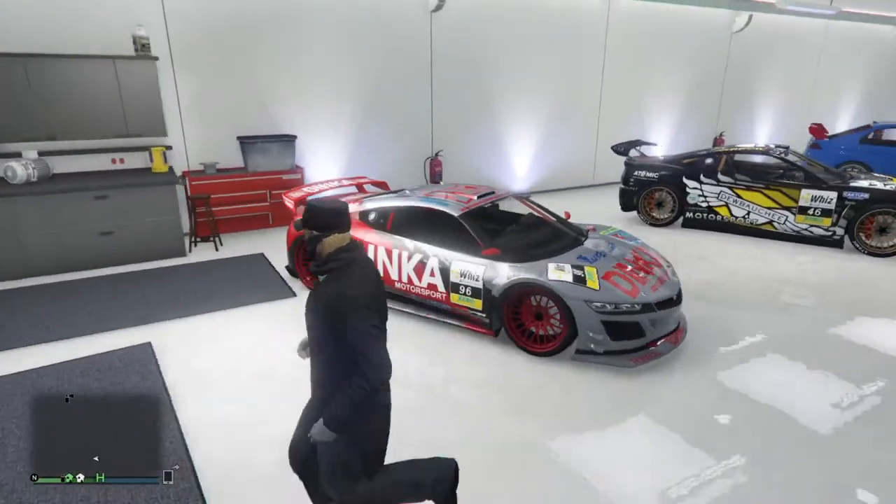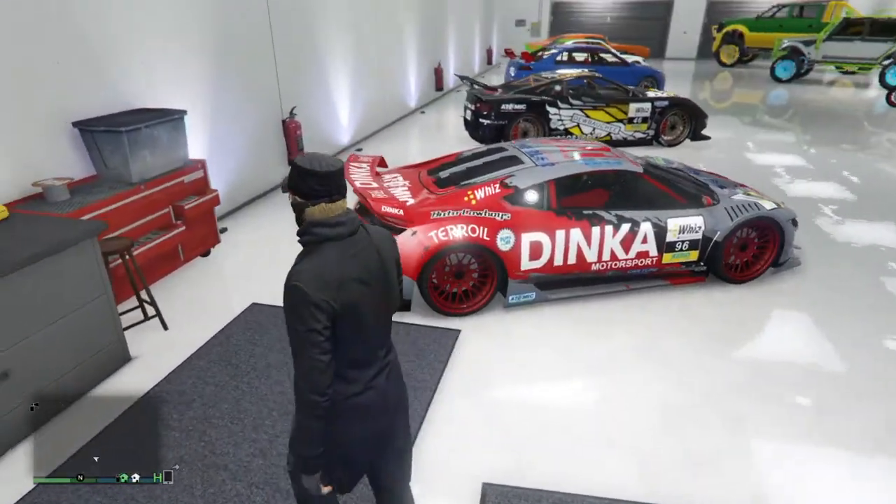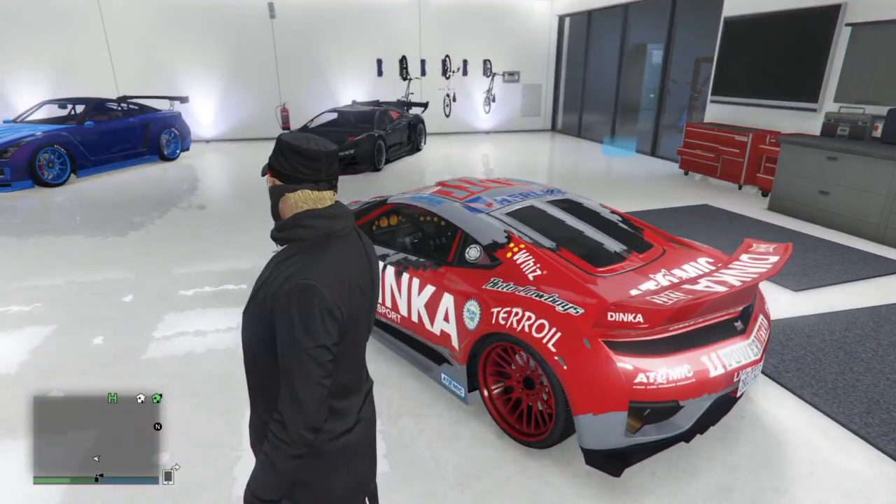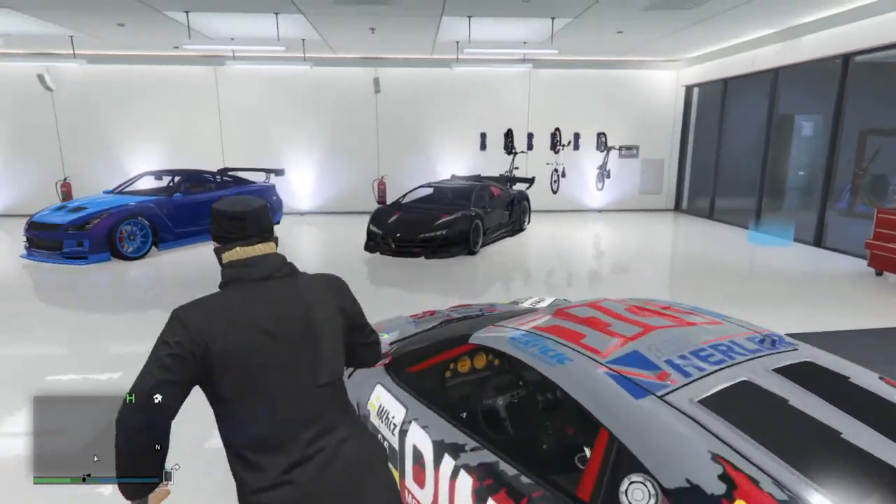The Jester — I don't know what it's supposed to be, but this is what it looks like. Both of these are race car editions anyway. That's the Misakuro race car, and this is the Jester race car — you probably already know that by now.